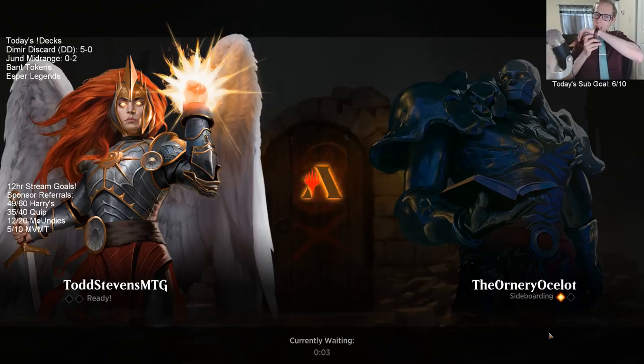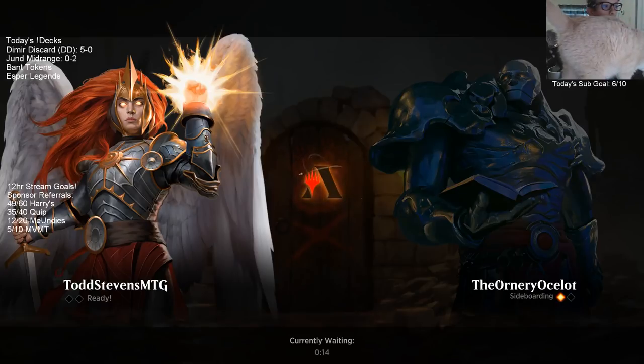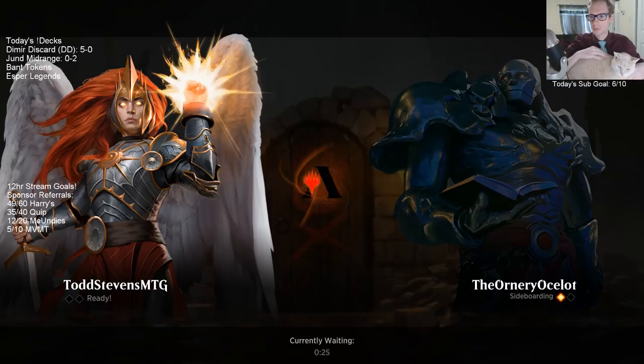Predictions for War of the Spark's best colors? Certainly blue. Definitely blue. Blue is already the best color in Standard, and I don't see that changing at all. There are just so many different blue decks — blue is kind of everywhere in Standard these days, from Drakes to Esper Control.